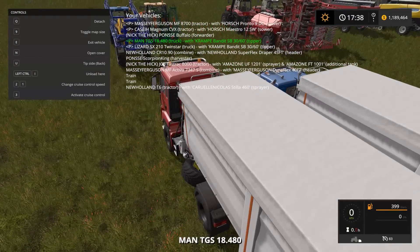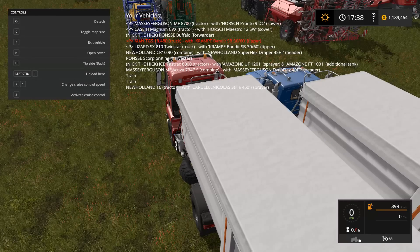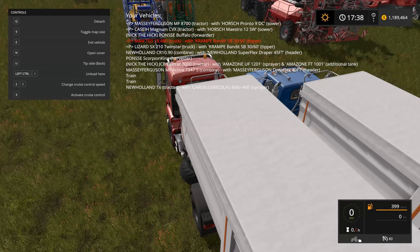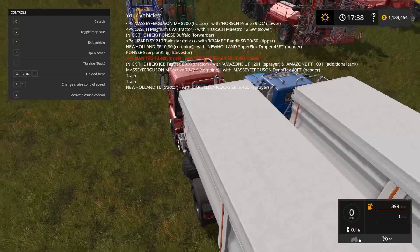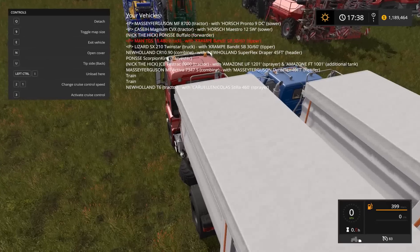To move vehicles around and put them in a certain order, you right-click on it and it'll turn red. Then when you scroll your mouse wheel you can move it and place it anywhere on the list that you want.